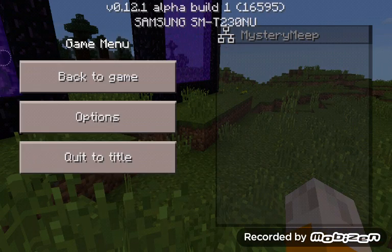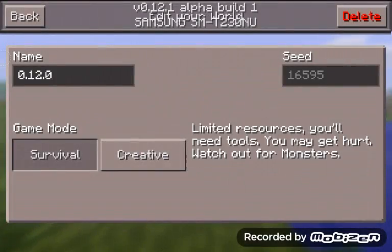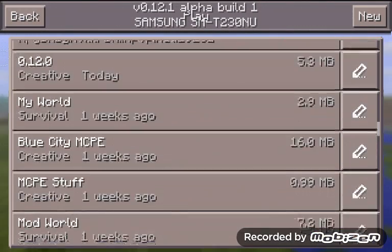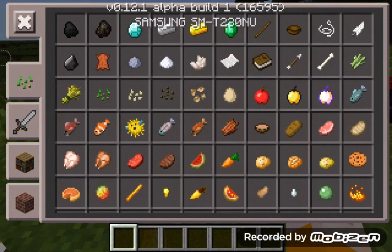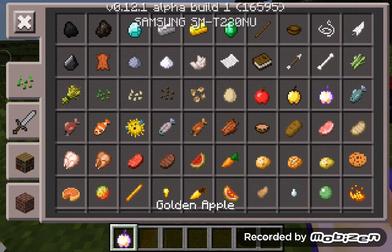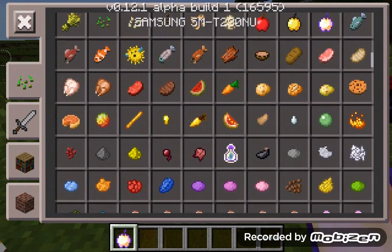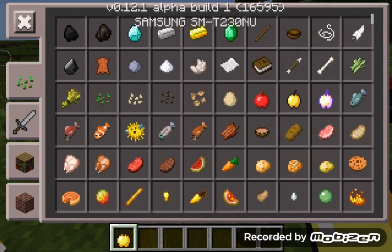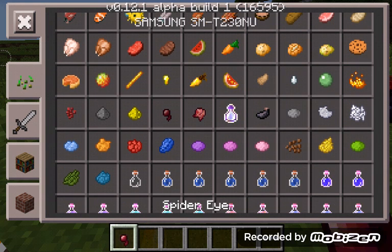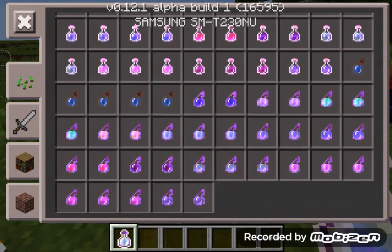Let's quickly hop over to Creative to show you the new stuff in the inventory. They added lots and lots of new items — new foods, golden apples, ingredients for potions, bottles of enchanting, and lots of potions, which means we don't need to go on servers anymore to get them.